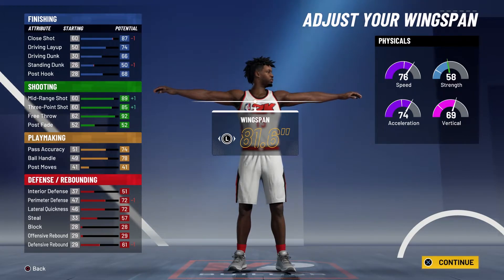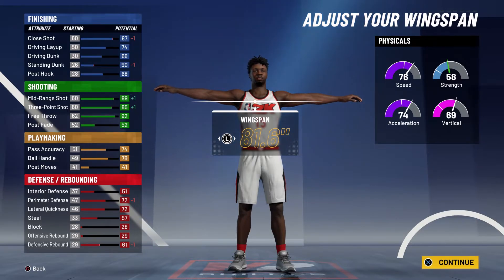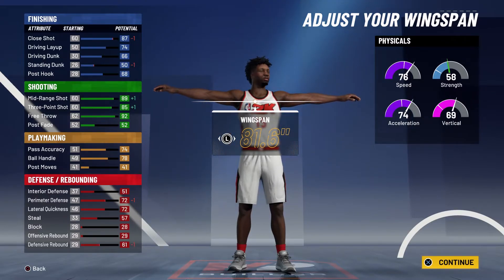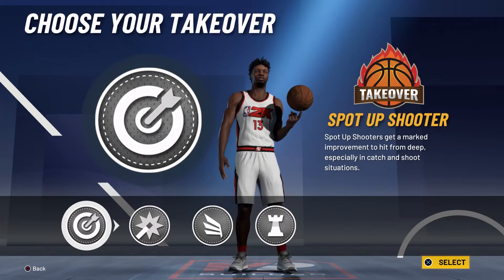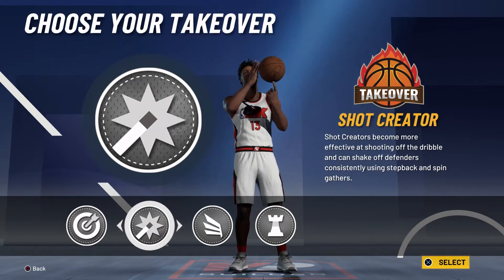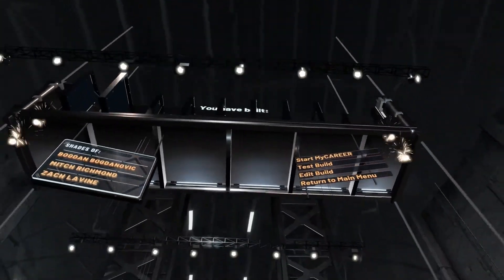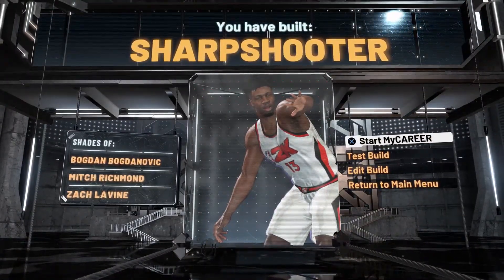For defense and rebounding you're going to have a 55 interior defense, a 76 perimeter defense and lateral quickness, a 61 steal, and a 65 defensive rebound. Your physicals at 99 overall with the Gym Rat badge are going to be 84 speed, 82 acceleration, 77 vertical, and 66 strength. For the takeover, go with the sharp takeover — you could go with the shot creator takeover, but I'd suggest the sharp takeover. And with that the build is complete — a sharpshooter with shades of Bogdan Bogdanovic, Mitch Richmond, and Zach LaVine.